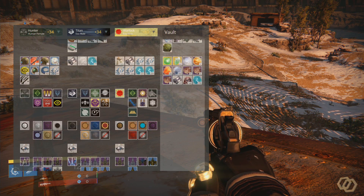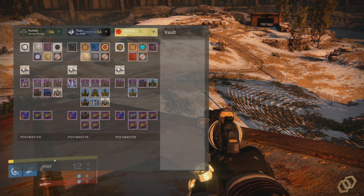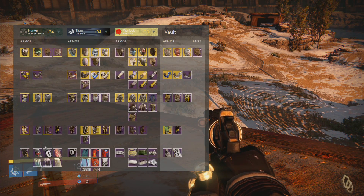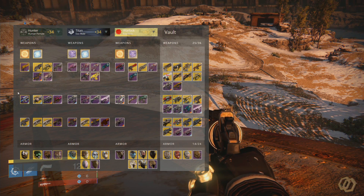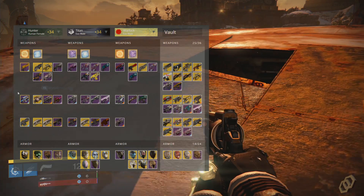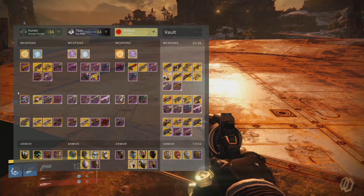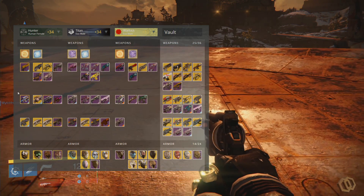It trickles down to emblem shaders, ships, sparrows, and you can even check things at the Postmaster. Very powerful and very quick. If you change characters, you don't even have to go to the tower or unequip things. All you need to do is be in orbit and you can actually live edit things that are currently equipped.